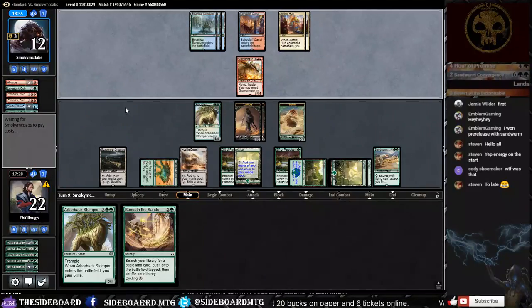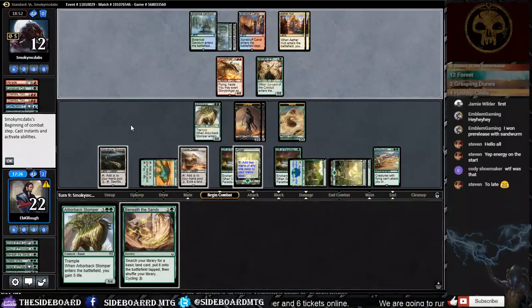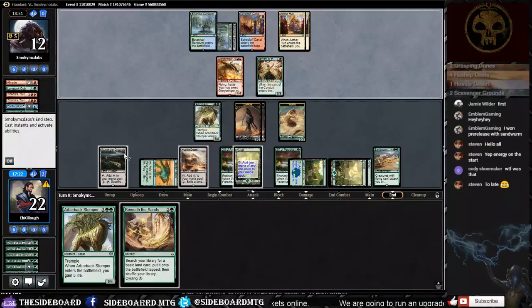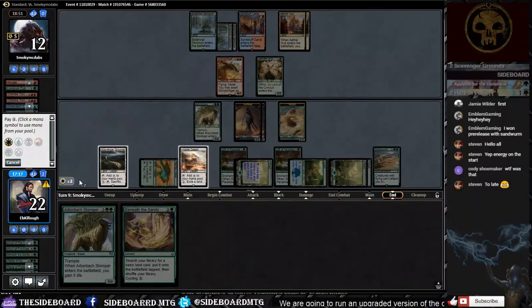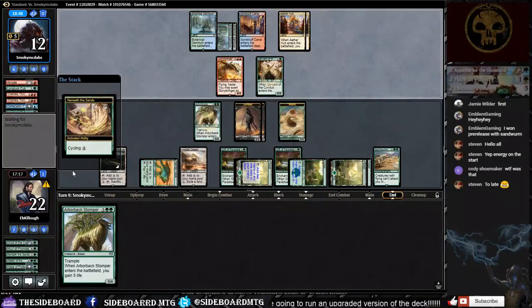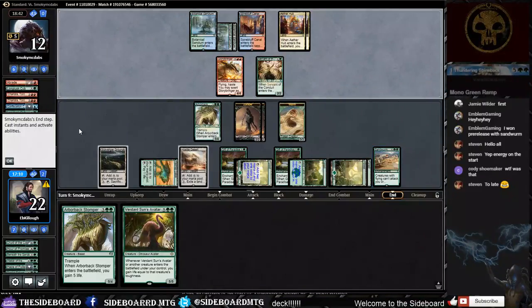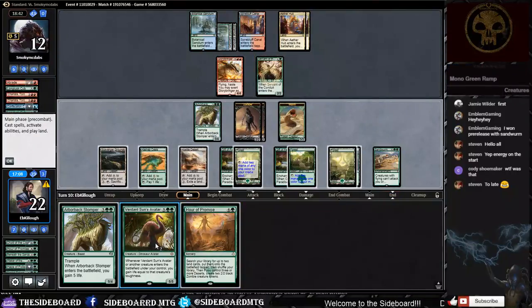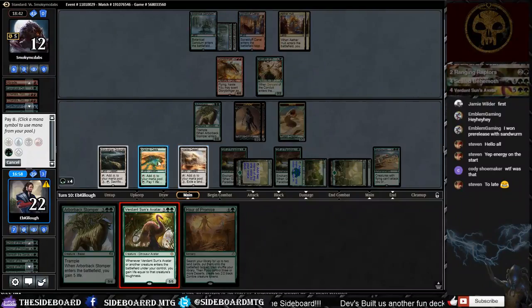What do you guys think about ramp right now? Is ramp in a good spot, or do we just not have good cards to ramp into? When we had Ulamog or Emrakul, cheating them in too early broke standard. Sandworm Convergence — is that good enough? I guess we find out today. This next play should make him scoop if he doesn't have a counter.